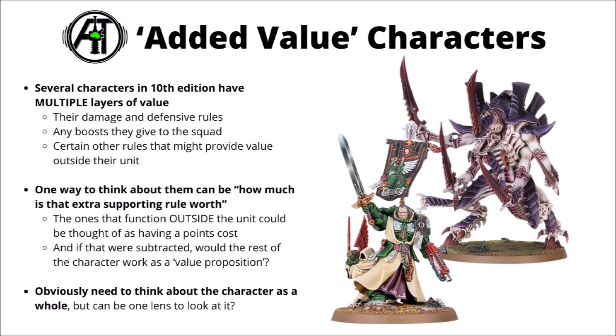Several characters in Warhammer 40k 10th edition just have multiple layers of extra stuff they bring to the game. You obviously get the characters' damage and defensive profiles, often with interesting boosted relic weapons and good armour and invulnerable saves, though typically characters tend to have fairly low defence for the cost if fielded completely on their own. Otherwise, they usually come with some sort of boost they give to the squad themselves — say giving sustained hits like Azrael, or advanced shoot and charge like Marnius Calgar. Throughout the many armies of 40k, there are plenty of characters that bring extra value to the army not tied to their unit at all, things like generating command points, ruining enemy stratagems, or redeploying things. I thought one fun way to think about the extra rules is considering how much that extra supporting rule is worth to you if you could buy it just completely in isolation, as sometimes you can with enhancements — one idea for examining the value of a character in your army.